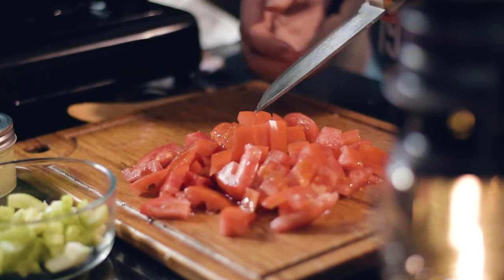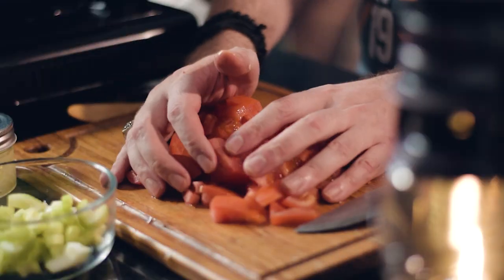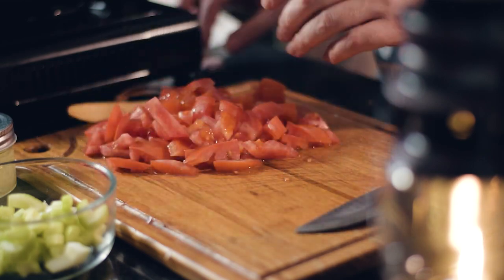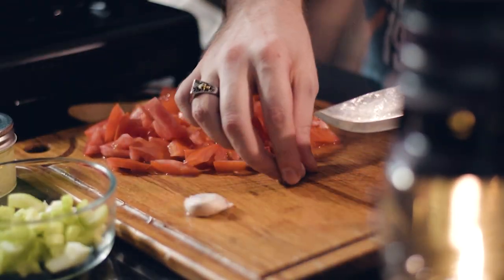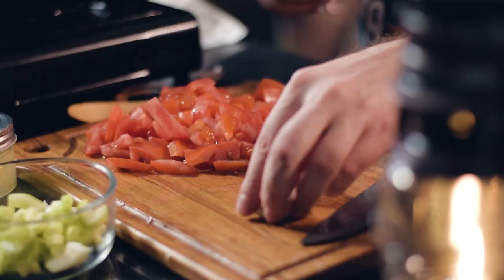Beautiful diced tomatoes. This can be set aside on the cutting board. The only thing left is the garlic — what you gotta do is smash them down and peel. So let's start cooking.